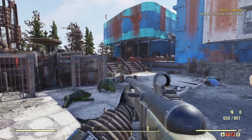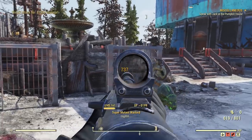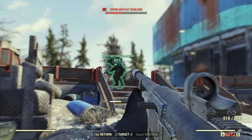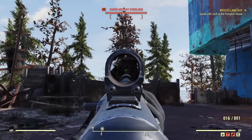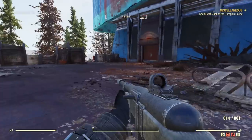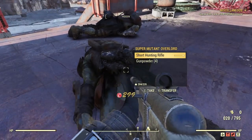I wasn't expecting this build to be so satisfying to play — the sniping is actually fun. I'll show you all the details after I finish my demonstration in action. And this Junkies weapon can still one-shot. In the torso you need more than one shot, but if you get a headshot with 2.5x sneak multiplier and you stack some adrenaline, it can pretty much one-shot. Plus this weapon shoots really fast.